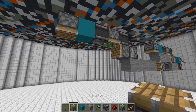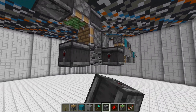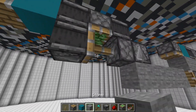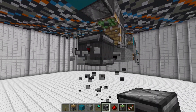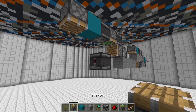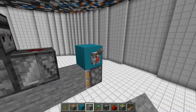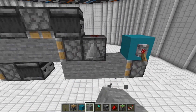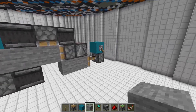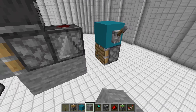Then a piston facing downward right here, and then you'll want an observer right here facing this way, and one regular piston. Once you fill this all up with blocks it will pull them all into place and you'll be able to see it will just start moving them across.